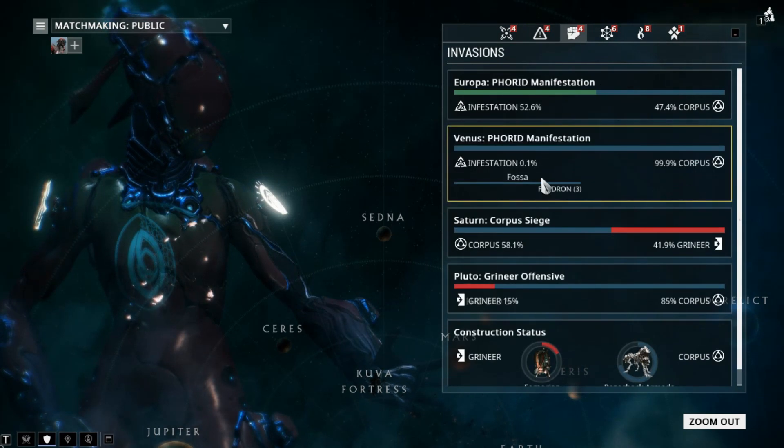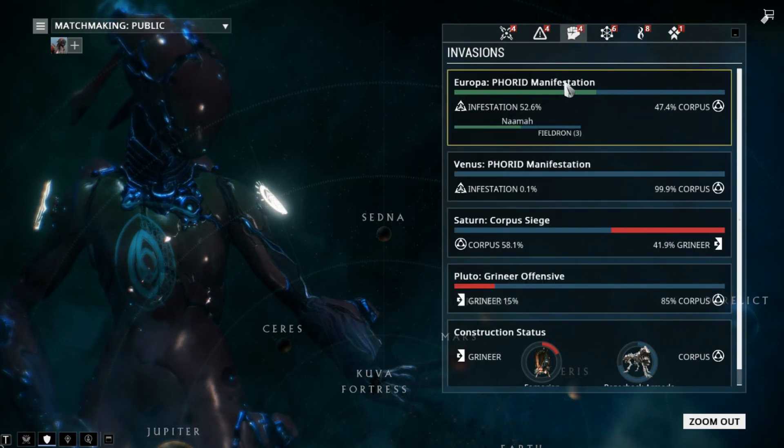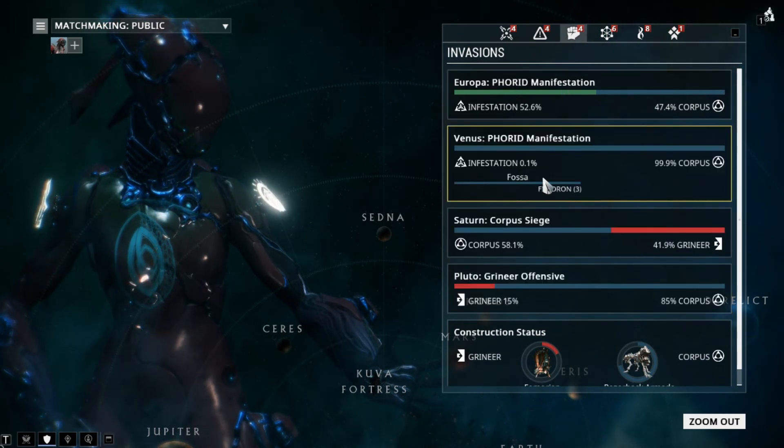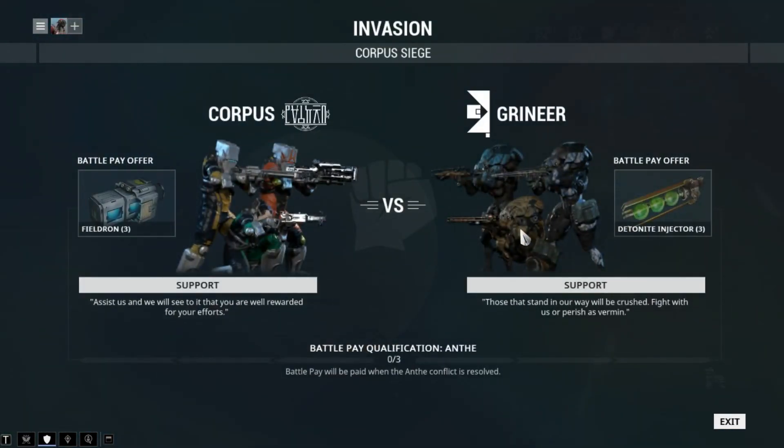First off is invasions — this is going to be the primary way most people will probably be getting them. You go to invasions and look at each one. Here we go to this Corpus siege and we see the Grineer are offering the Detonite Injector as a reward for helping their faction. You have to do this mission three times — you can see the battle pay qualification.